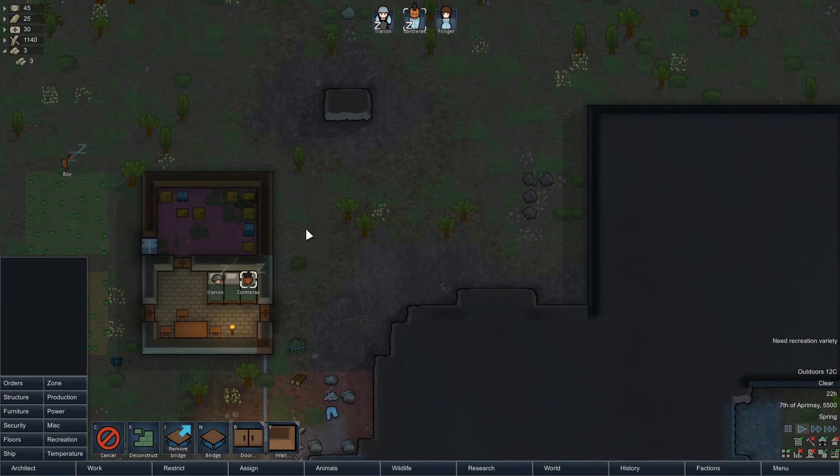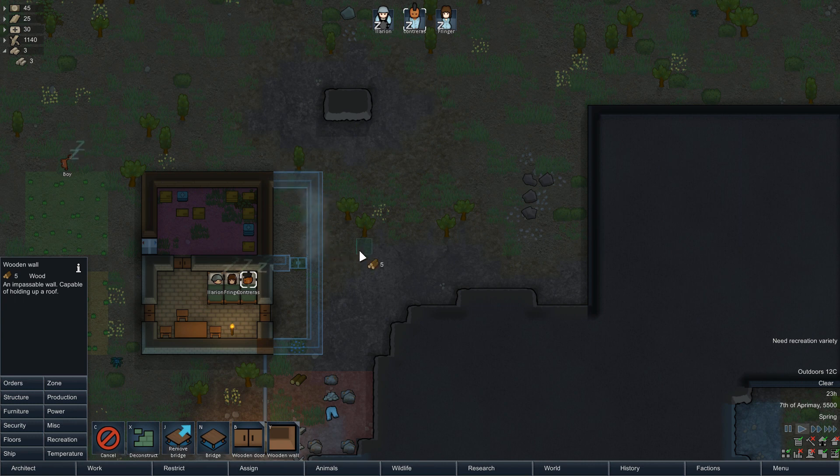The kitchen is where you'll cook the meals before you plonk them into the fridge, so it's a good idea to have the kitchen near your refrigerated unit to cut down on travel time. It's not a good idea to have your butcher area in the same room as the kitchen, because the butchering table will cause a lot of mess, and if you cook in a dirty kitchen you stand the chance of getting food poisoning. So we're going to create a small separate room for butchering, then create the kitchen in here with a wooden door straight into the refrigerated unit.